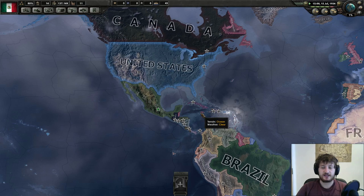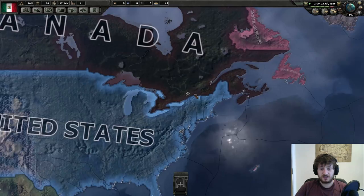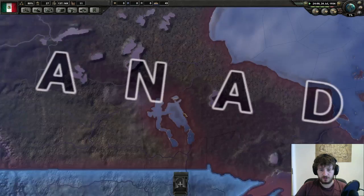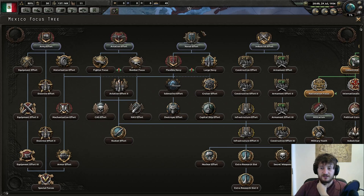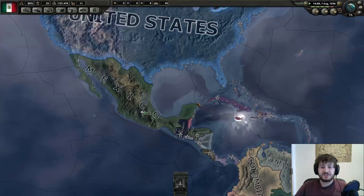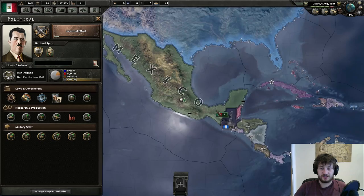Final tips: once you've pushed through the US, you have to contend with Canada. To capitulate Canada you need to take all of this territory. Canada was the hardest for me because I didn't realize there was still so much to get. We just finished Nationalism focus, so I'm going to go to Industrial Effort instead of Militarism. Also - never do the civil war. Same as with Britain, never ever do the civil war. You will lose half your troops, have to fight over your own ground, and your back troops will get destroyed. Just let it happen naturally - they'll force a coup, so just wait.